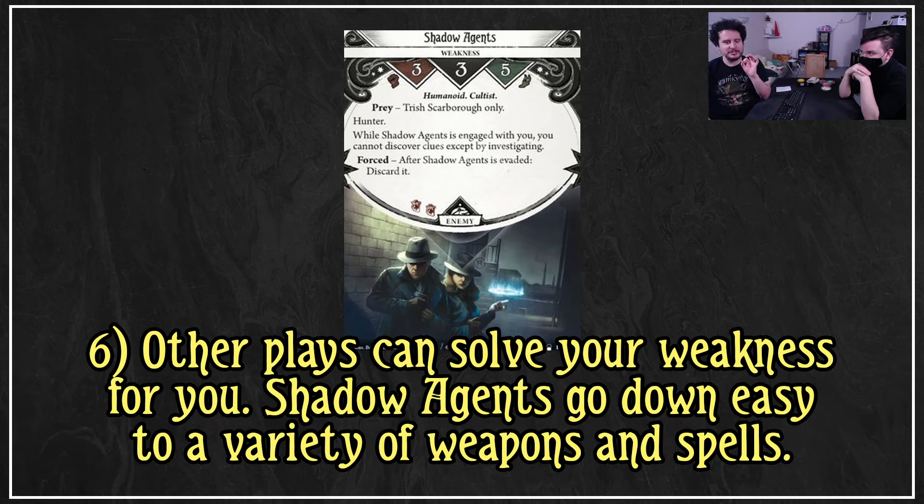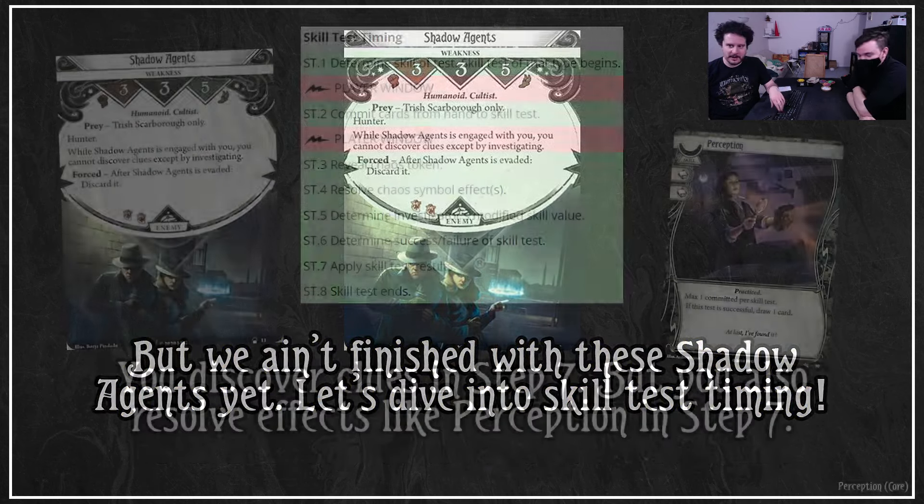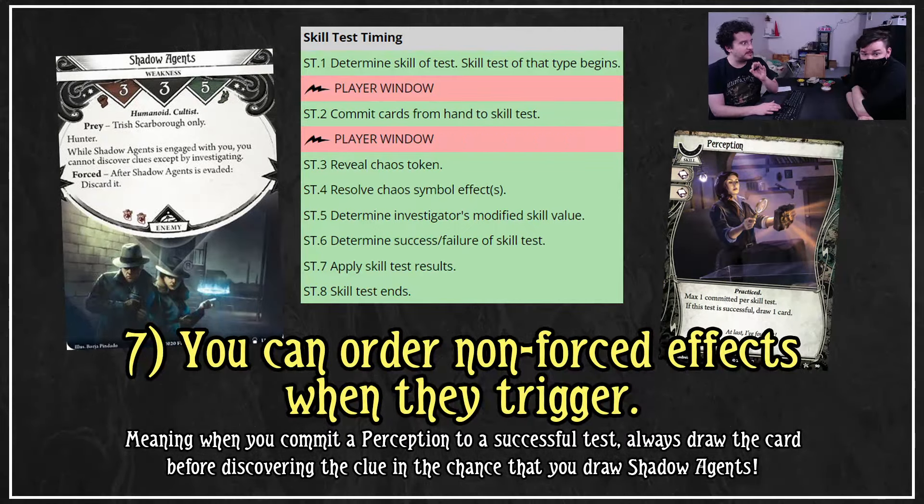Let's talk about some cheese. We're going to dive into skill test timing. You discover clues in step seven, which is 'apply skill test results,' but you also resolve effects like Perception in step seven. Because neither of these abilities are forced, you can choose the order of non-forced effects when they trigger. Which means when you commit Perception to a successful test, if you haven't used your ability yet, always draw the card before discovering the clue — on the chance that you draw Shadow Agents. You can draw Shadow Agents, put it into play, discover the clue, automatically evade it, and get rid of it.